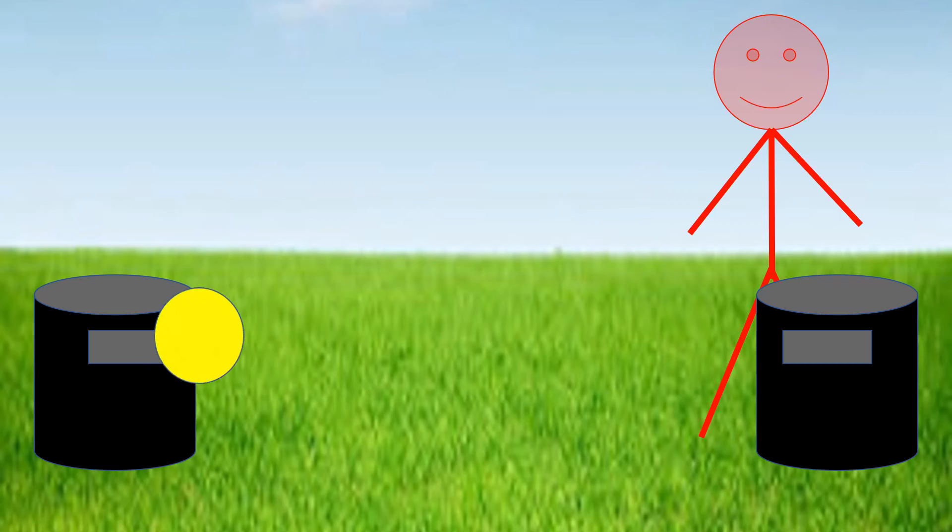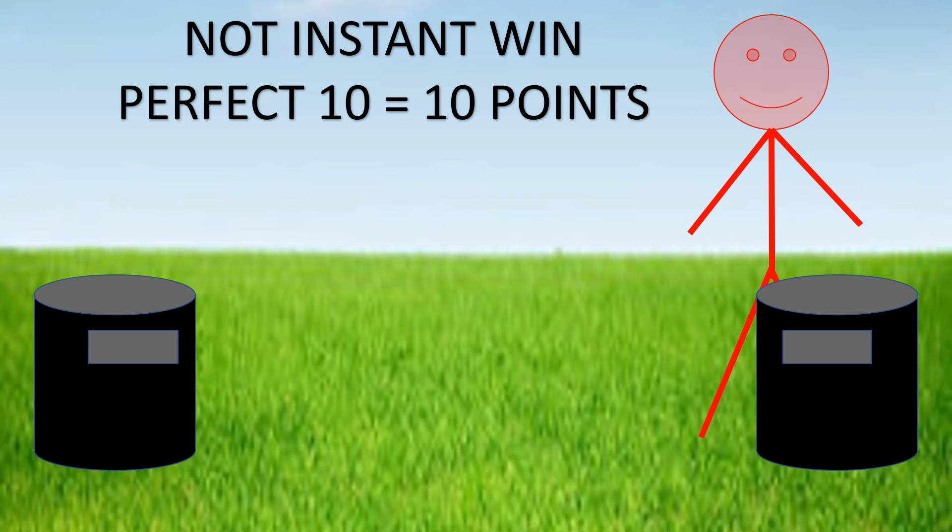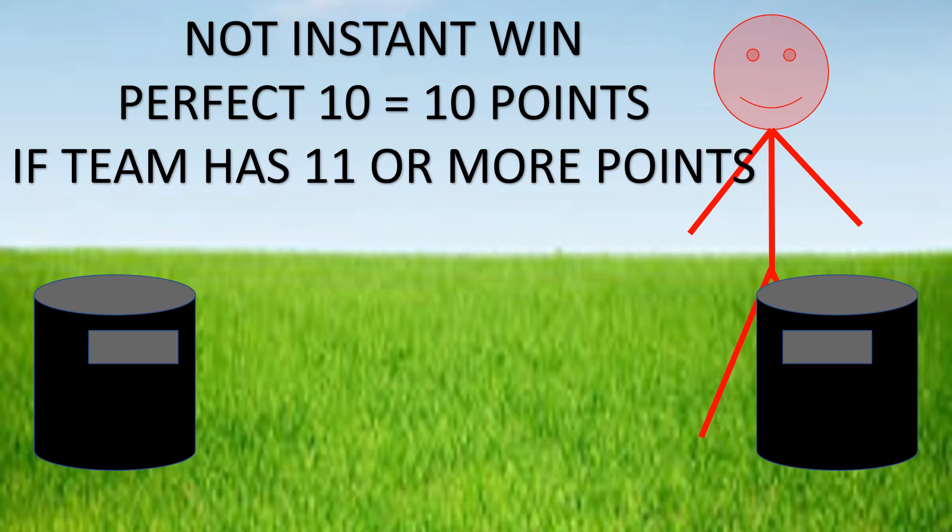Now, a couple of rules we are going to be playing by. If a frisbee goes into the can unassisted, it's typically known as an instant win. We're not going to be playing that exactly — we're going to call it a perfect 10, and you'll be awarded 10 points. But if you have 11 points or more and you throw a perfect 10, the game is over.